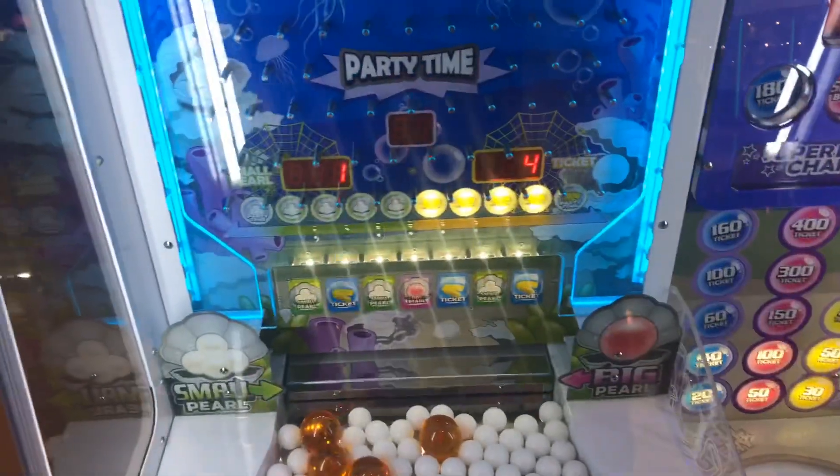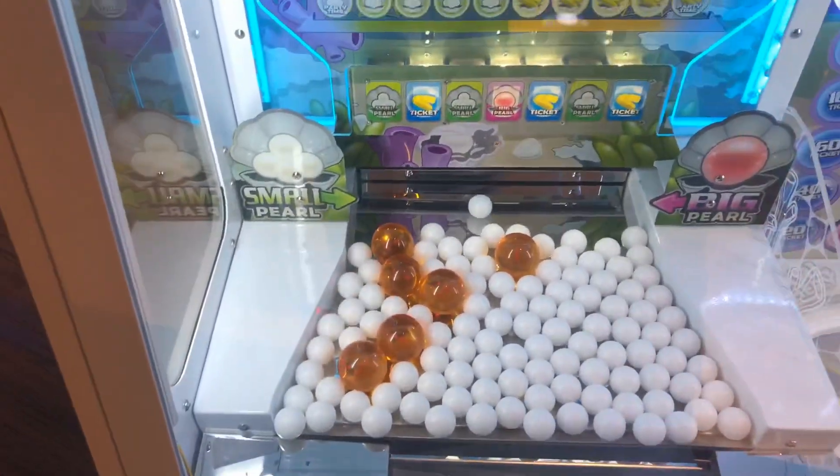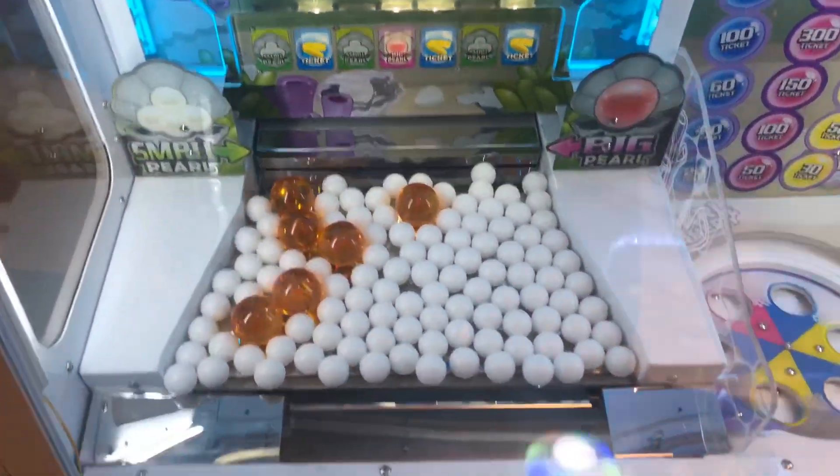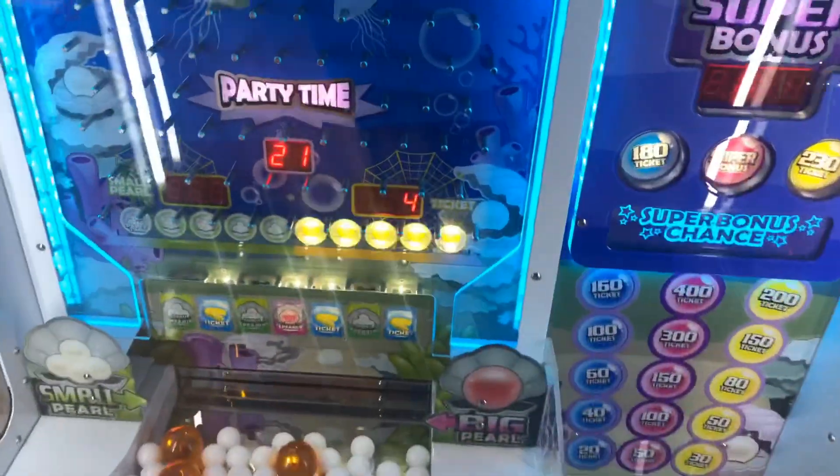It'll eat your money quick because it's literally three pearls for a dollar - that's expensive. Okay, here we go - big pearl, nice! Pretty sure this big pearl is going to help us push that off. There it is! It went off, it's going around, it's spinning - can we get it in the yellow? Yellow gives us 30 tickets - oh no, 50 because it lights up to the next one, nice! We got one pearl left, drop it and see what we can do. Gave us some tickets. It says 'party time' - I don't know what that means but pretty cool game.